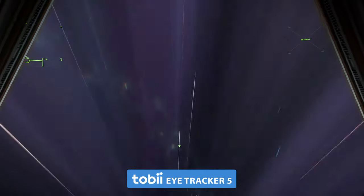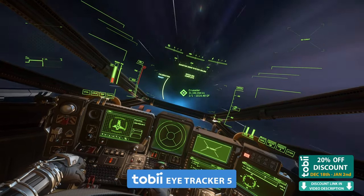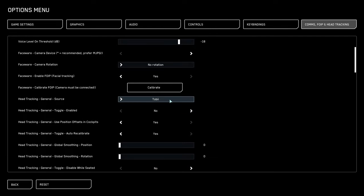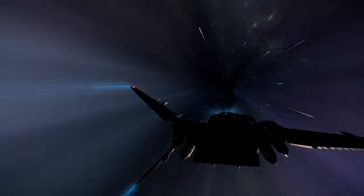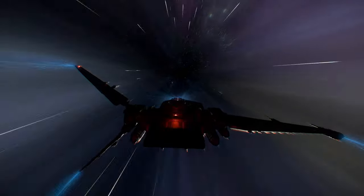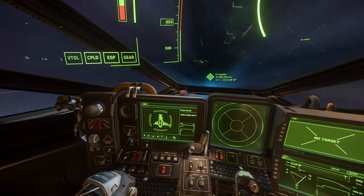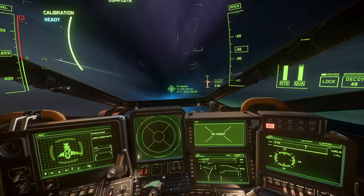Let me tell you about the Tobii Eye Tracker 5, which is now on discount with 20% off the original price from December 18th until January 2nd. Tobii Eye Tracker has native support in Star Citizen and works really well — I've been using this device for almost two years and really recommend it to anyone who wants to bring immersion to another level. Installation and setup is really simple, and you can see how easy it is to look around in your ship cockpit and control your external camera. If you're thinking about purchasing a Tobii Eye Tracker 5, I'd be really grateful if you use my link for that 20% discount, as it helps me and this channel. Now let's get back to the game.